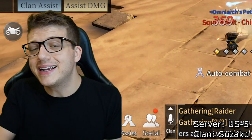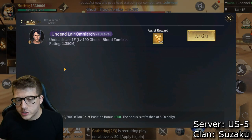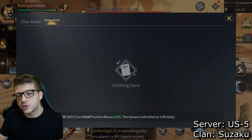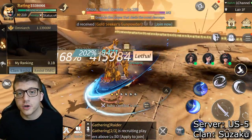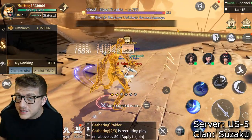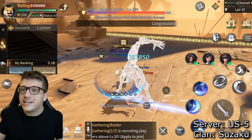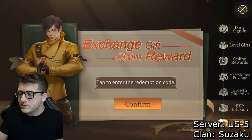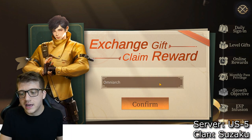If you're on server 5, join my clan — the benefits are clear. Even if you can't join server 5, join whatever server is free and open in your region; you can still cross-server assist other players. Connect with me on Discord. If you've made it to the end of the video and haven't downloaded Time Raiders yet, there's a link in the description. Use code omniarch — submit it in the top right corner via the two white envelopes, then go to pack exchange.